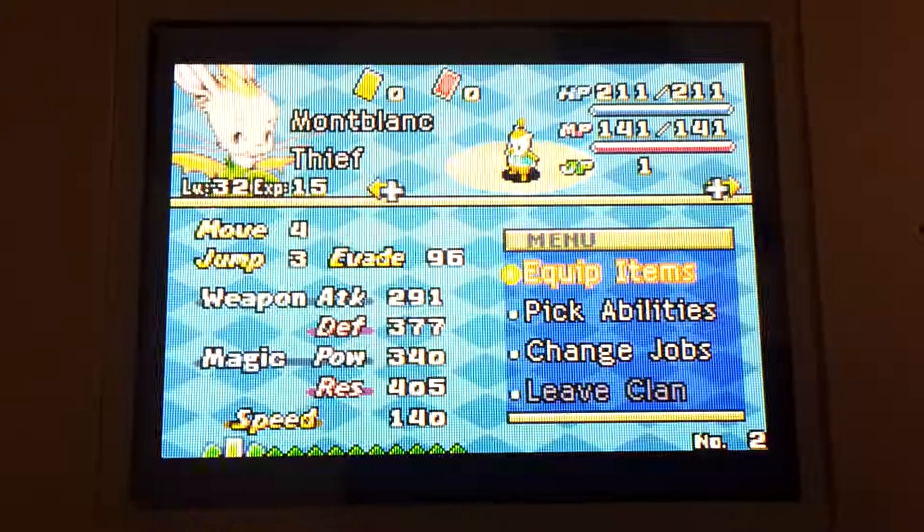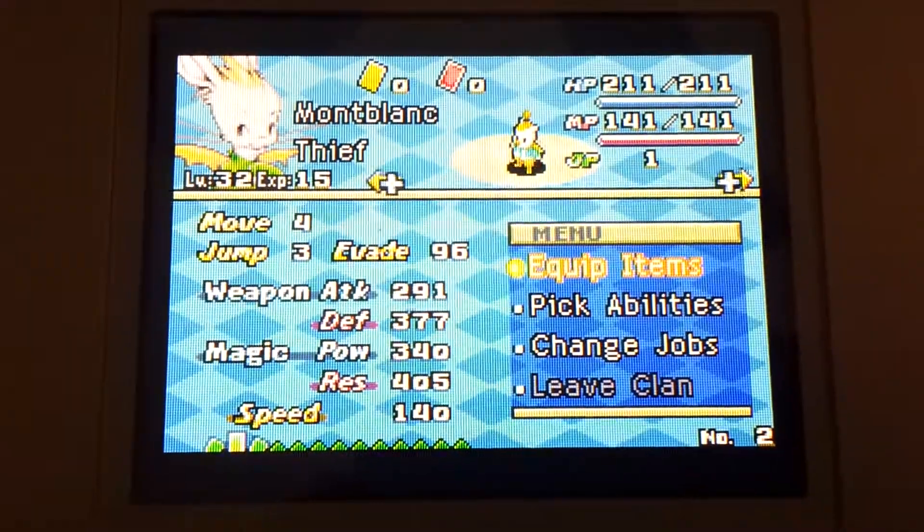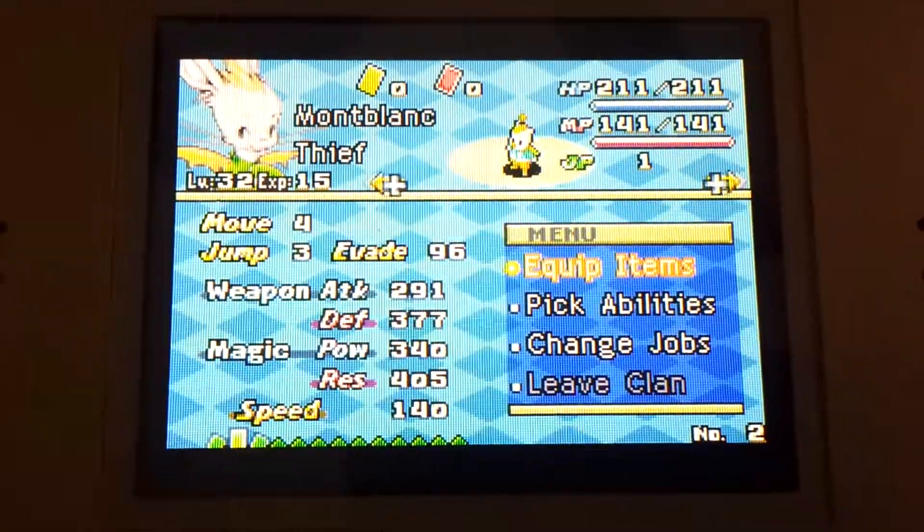Montblanc is a Thief right now, because Thief is crazy as a Moogle — I believe you can get 97% evasion. And then I'm going to be moving him back to Black Mage with Time Magic as backup.